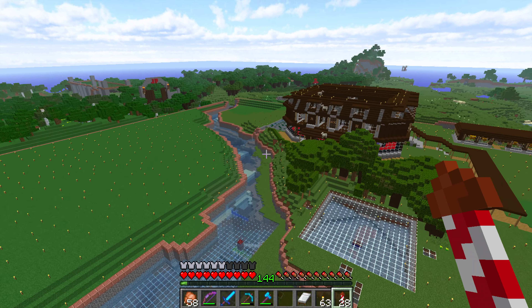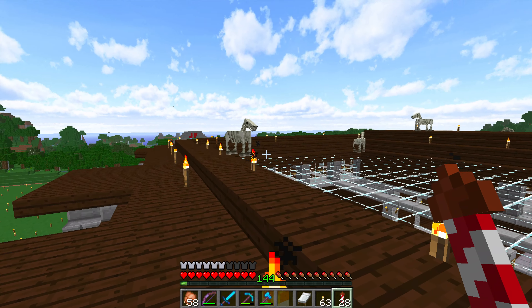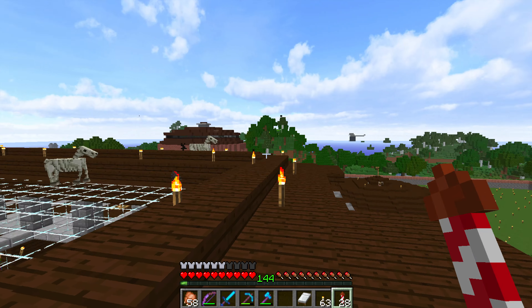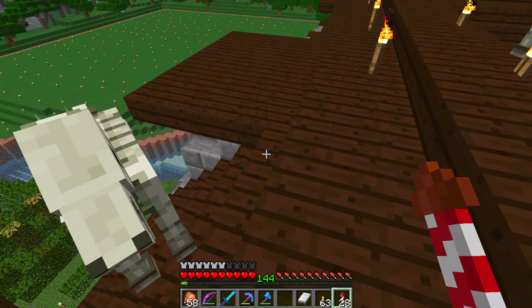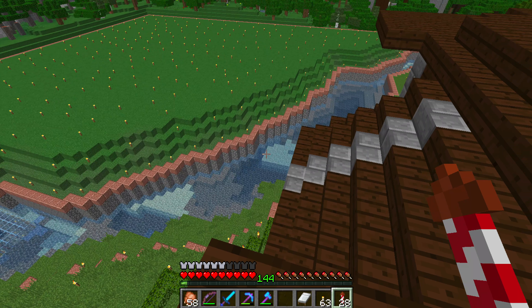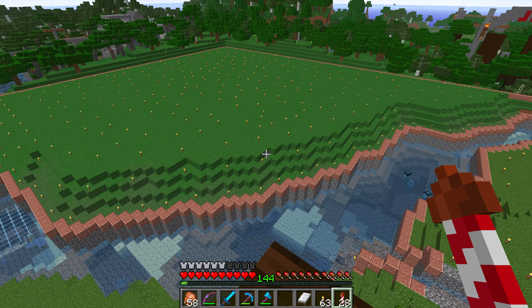One thing I did also is I put in a command block — there's a lot of skeleton horses here, I have no idea why. Anyway, I put in a command block which disables Enderman griefing, so they can't pick up blocks. I'll post a link to it — Exumavoid just made a good tutorial about how to do it. It won't stop other stuff like creepers blowing up; the only thing Endermen can't do is pick up blocks.